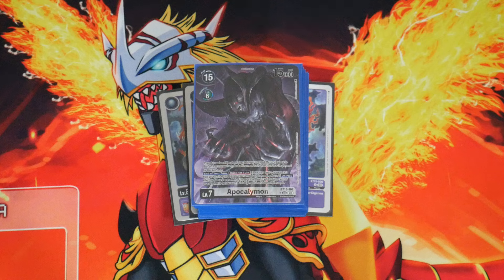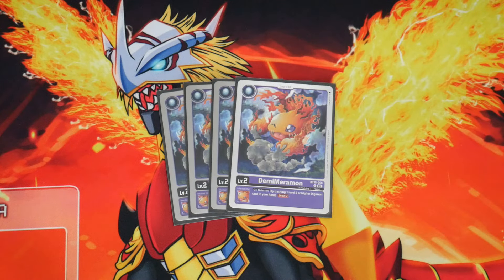This one is my build, and I like it a lot. Let me know what you guys think in the comments, and please like and subscribe to the video. The eggs are fairly simple: just 4 copies of Demi-Mera from BT15. On the leash, discard a level 5 to draw 2 cards. It gives you draw power and gets your level 5 or higher pieces into the trash, which are incredibly important.